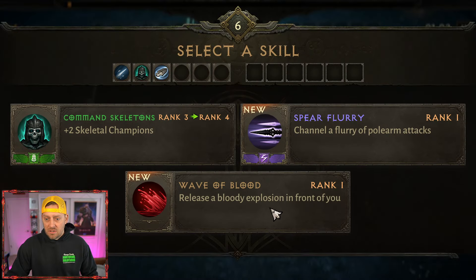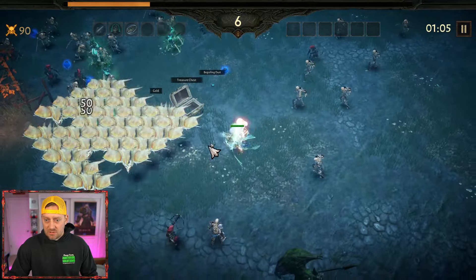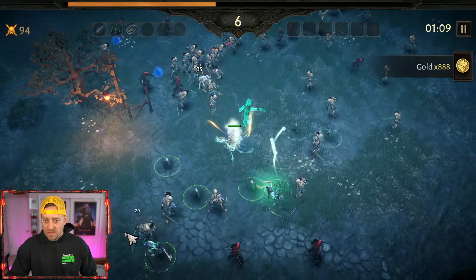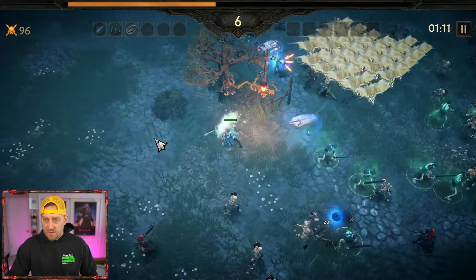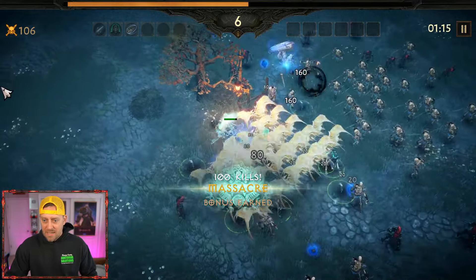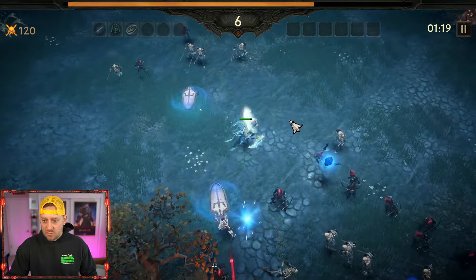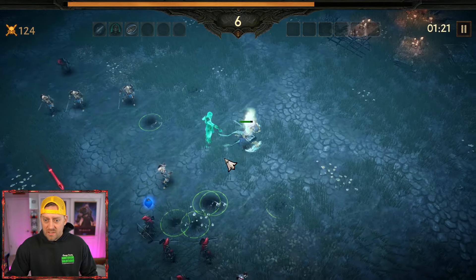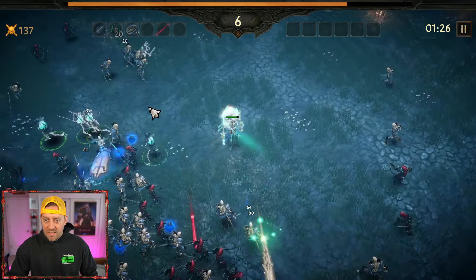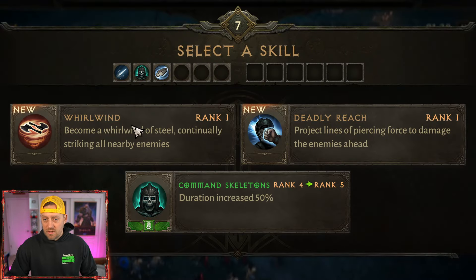Command Skeletons are going to be maxed. There's a Treasure Chest. A lot of enemies coming in and we got to take all this out. Remember we just have the Polearm, which is not the best. That's why Whirlwind is nice for when something like that comes — I could just get right on top of it. Right now it's my Polearm and the Skeleton, so here we go, Whirlwind — exactly what we needed.